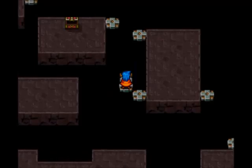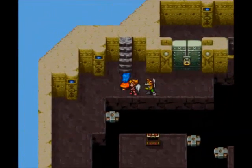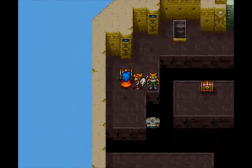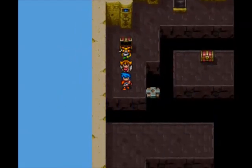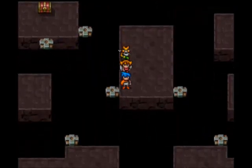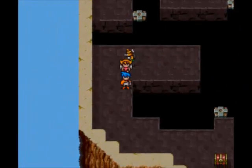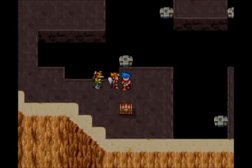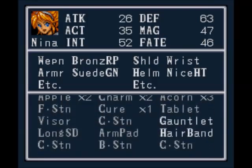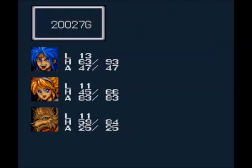Only one path left to take and that's up the stairs. First let's get this chest — we get another acorn. Let's take the lower left platform. And what do we get here? We get a hairband. We want to give that to Nina — plus two on the defense and act, and a little bit up on the magic. Not bad at all.